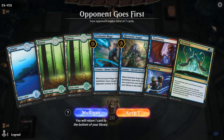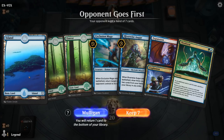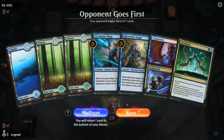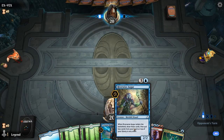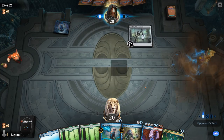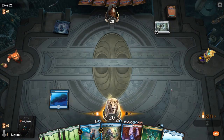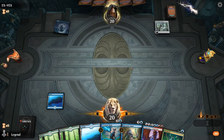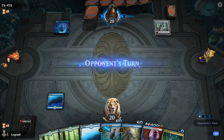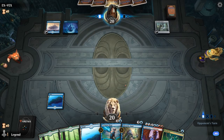We're on the draw and we have all the combo pieces; the problem is the mana base — somehow drew two Forests out of our four. I think we still keep and hope the brainstorm from Augur can find more blue mana. Soul Guide Lantern doesn't mess with our combo.